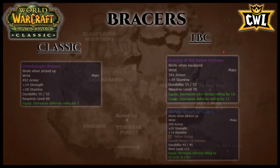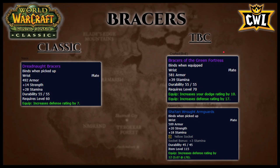Bracers: the T3 bracers from Naxxramas have only 7 defense rating — they're pretty bad. On the TBC side, crafted BoE Bracers of the Green Fortress have 39 stamina, 10 dodge rating, and 17 defense rating. Sha'tari Rawarm Guards have 500 armor, 20 strength, 18 stamina, a yellow socket, and 12 defense rating. Simple: replace the T3 bracers immediately with Sha'tari until you can craft Green Fortress.